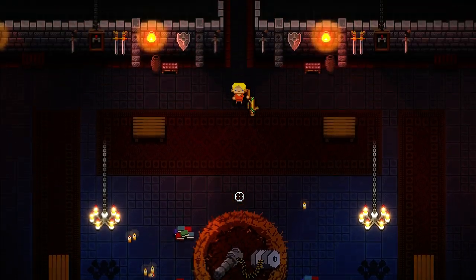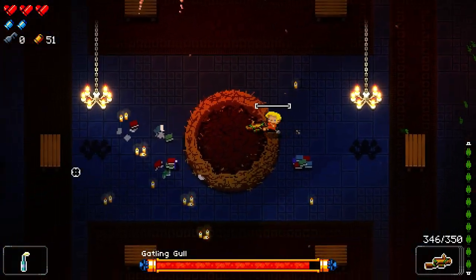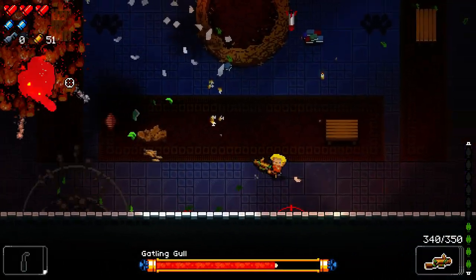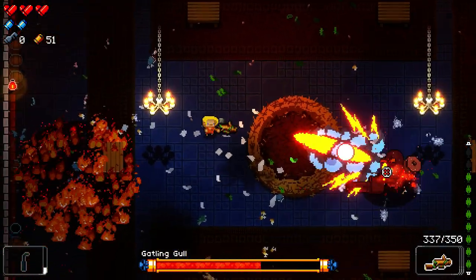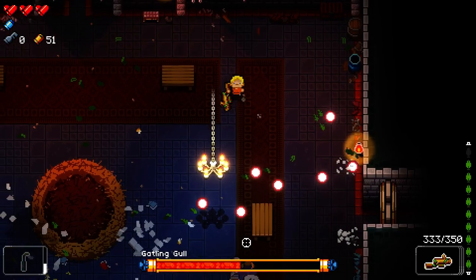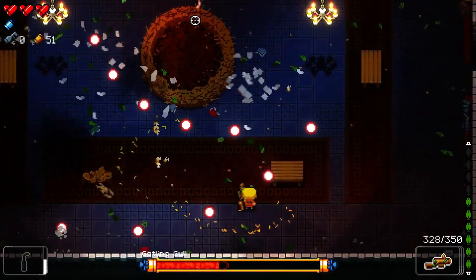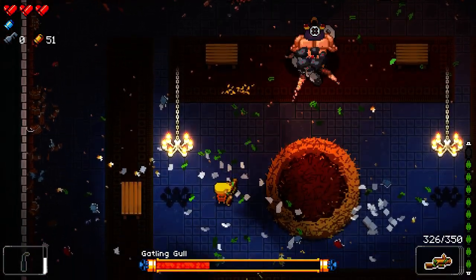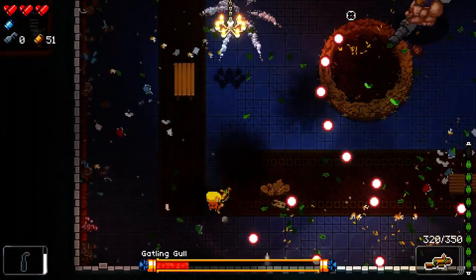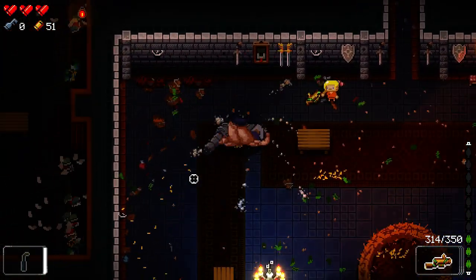Our boss is Gatling Gull. I had this gun on one of my streams — the acorns it fires injure enemies, as do the leaves, which is nice. I remember to use the Molotov — he's still on fire, wow. His bullets aim a little in the direction you're heading, so you have to account for that. Flawless.